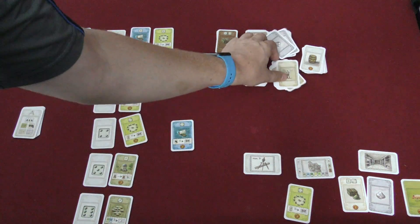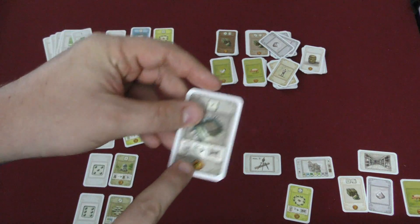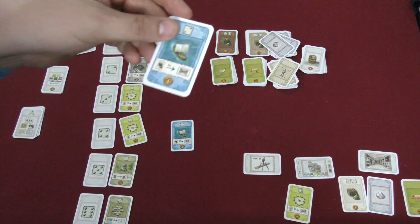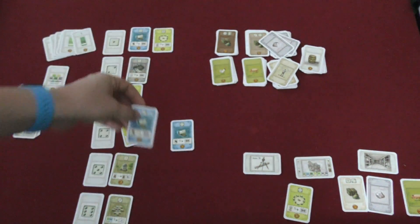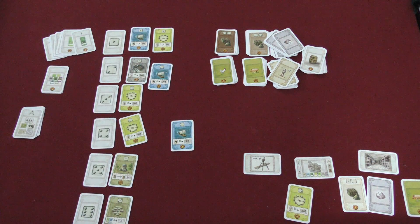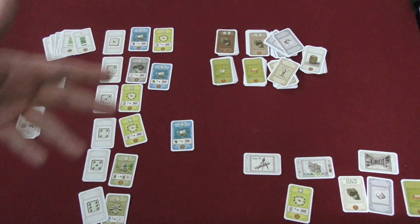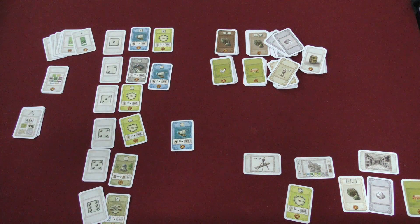For example, this one gives you two workers, which come from the pile here. The mine will give you two ore. This one here will let you get another good, so you draw one of the good piles up here. Some will give you animals. There are some buildings that will give you special abilities — maybe you can build another project, et cetera. There's all sorts of different things that can happen.